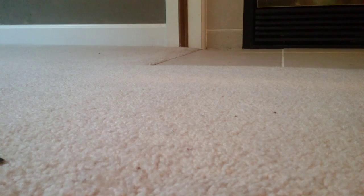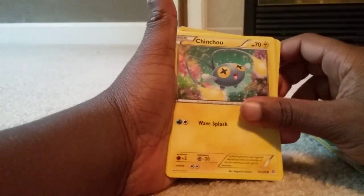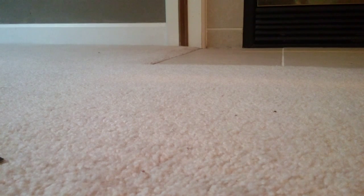And the last pack of the day — it is a Primal Clash, a Primal Groudon. Let's get some luck! We start off with Volbeat, Nosepass, Spinda, Mudkip, Chinchou, a Shiny Energy Retrieval, Excadrill, Seedra, a Special Energy — the Wonder Energy — and our last card, Groudon. We did pretty good.